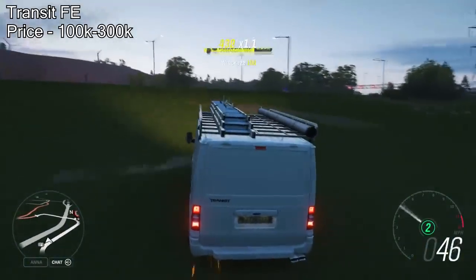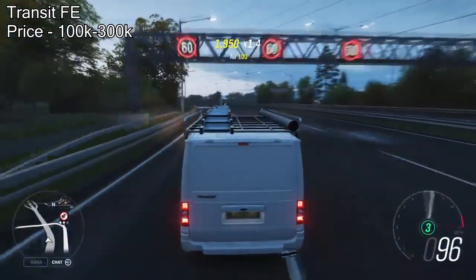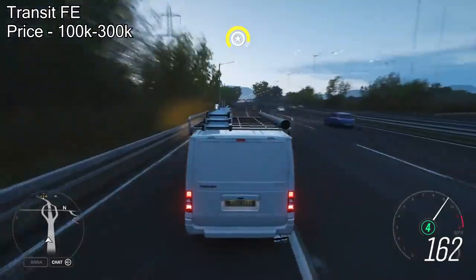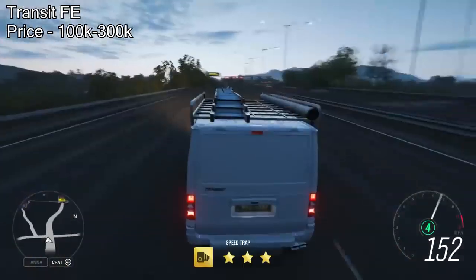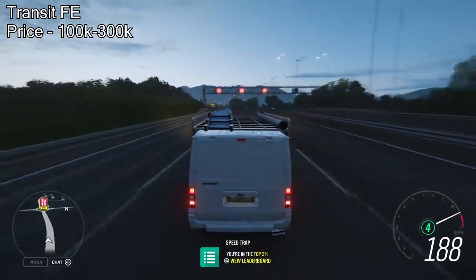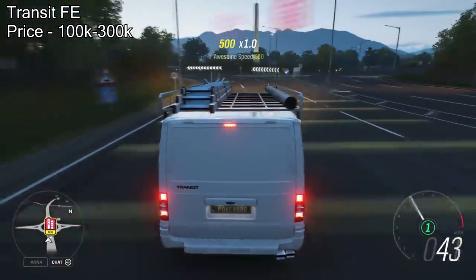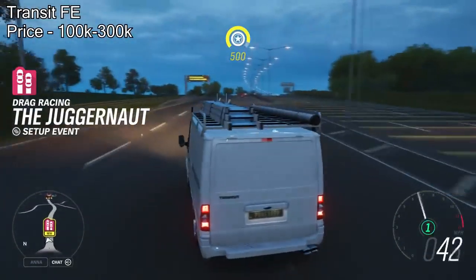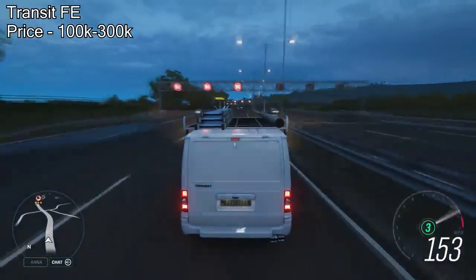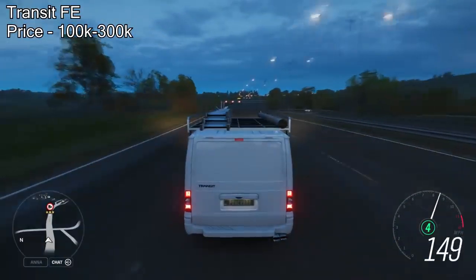The next one's a little bit of a strange one — it's the Transit Van Forza Edition. You can't actually buy this Forza Edition from the auto show, but you can quite easily get it from the auction house for between 100,000 and 300,000 credits. Fully upgraded, it will pull over 1,200 horsepower. Although it's not the fastest accelerating on the list — actually one of the slowest — it still does over 200 miles an hour. It's a van, it's fast, why not? This one's one of my favourites — 1,200 horsepower, 100,000 to 300,000 credits.